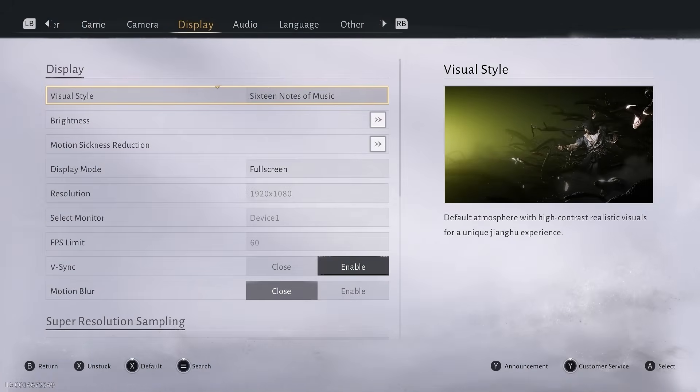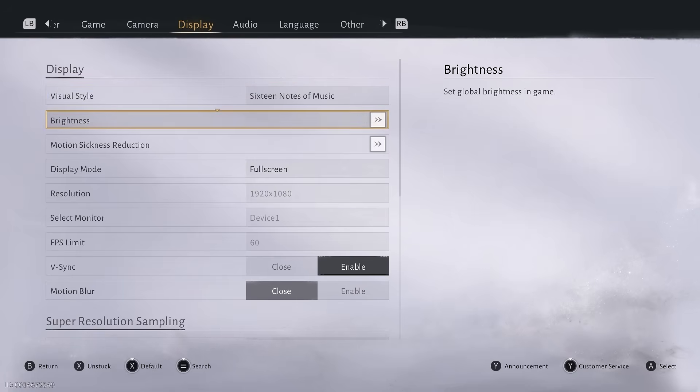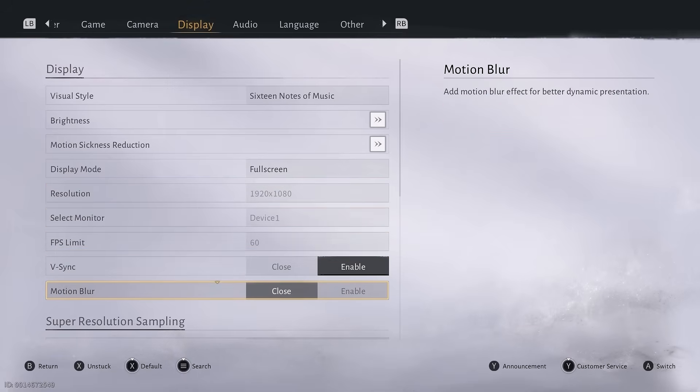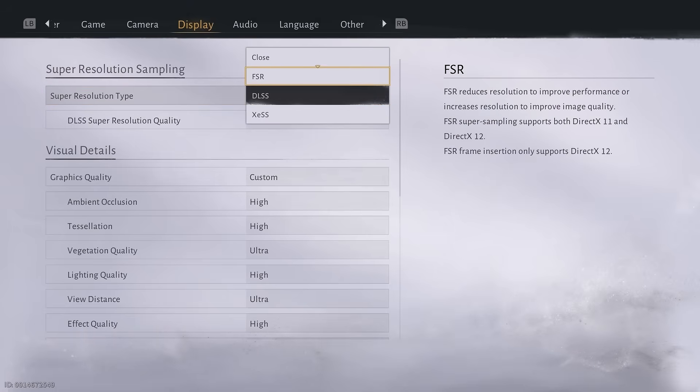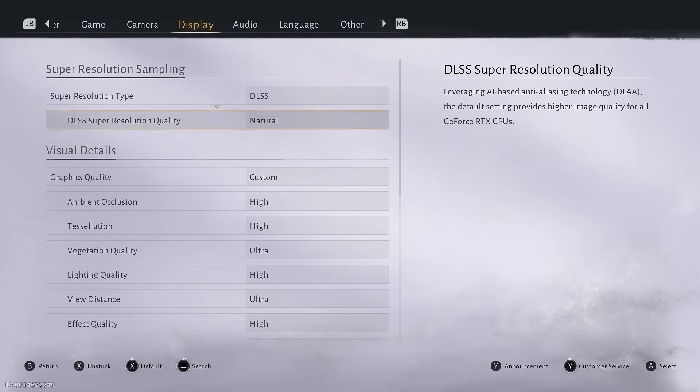Looking at the top settings, the first one, visual style, just lets you select the color tone of the game and costs no performance. Other than that, all of these are pretty basic settings like resolution, vsync, and FPS limit. Motion blur has no FPS cost and only adds a blur effect to moving objects in game. Here you can select your preferred upscaler, which is a pretty straightforward setting that you should select according to your hardware.